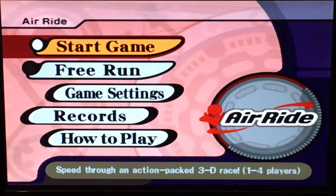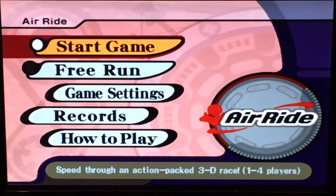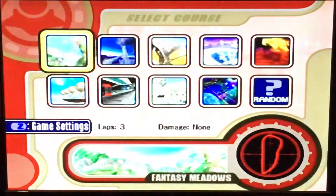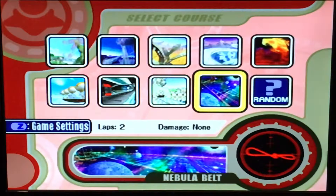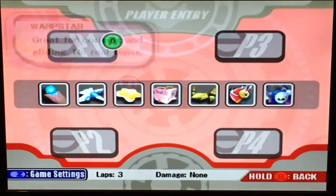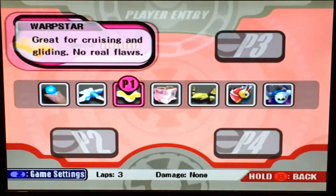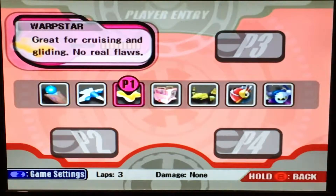We're gonna be showing off the main point of the game. The other ones are just other parts. So we have like nine stages and then we got random. You get eight stages, and you have to unlock Nebula Belt, which we might get to. You also start off with only the Warp Star, but you unlock more as you do challenges.